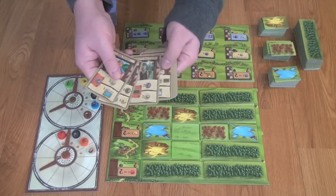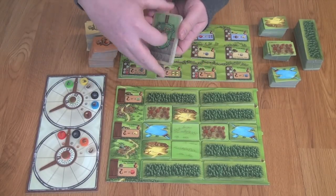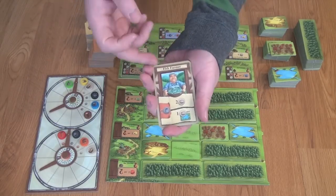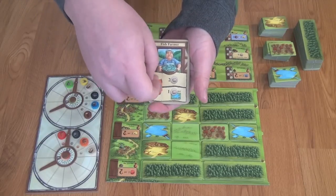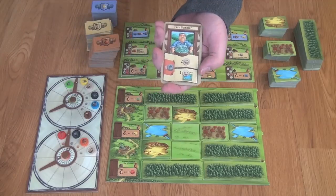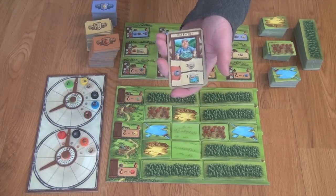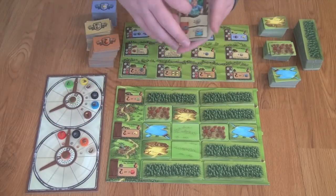Each player has a hand of cards and this is the driving function of this game — this is how we're going to play. Each player at the same time is going to choose five of these cards each round, and each of these cards has two actions associated with it, a top and a bottom action, and many will have a cost associated in this orange area. What you're trying to do is pick cards that you want to use alone and cards that you think other people are going to choose so that you can follow along with their actions.